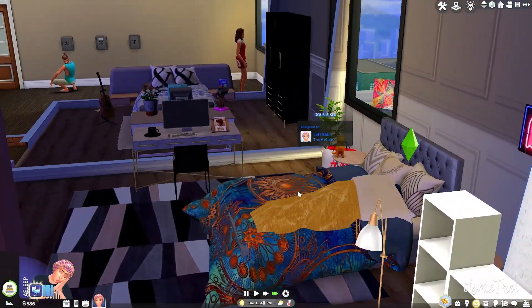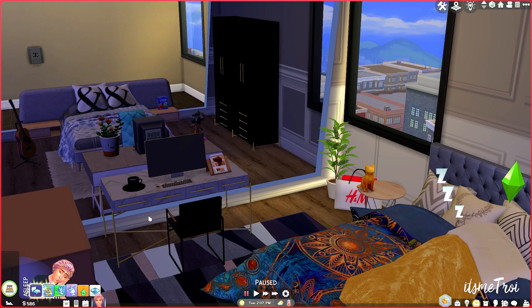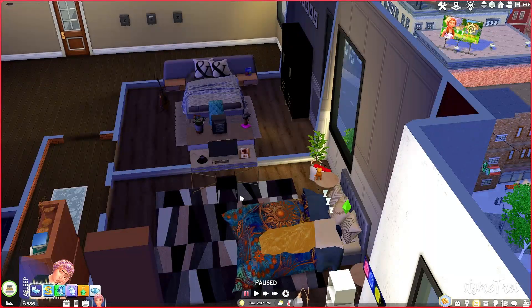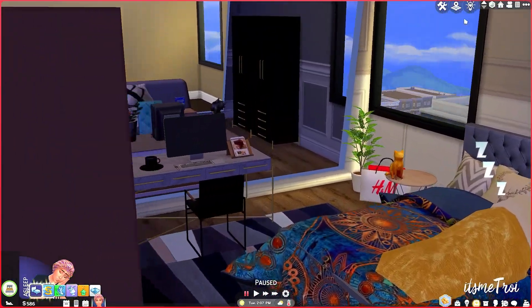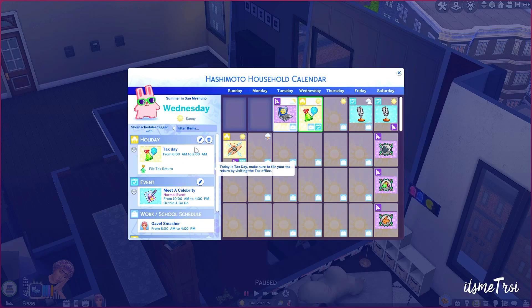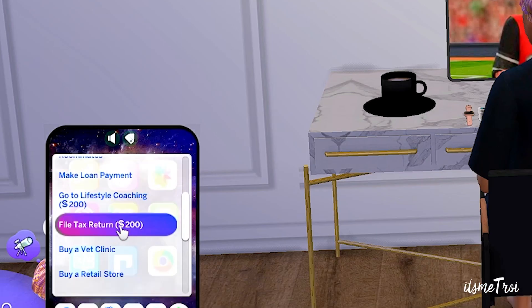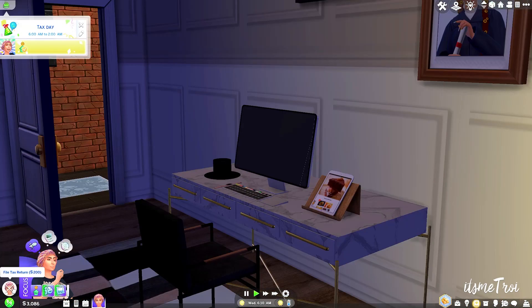The next mod I want to show you is from Kiara Sims 4 Mods — it's their Tax Return mod. I already have the buff that says 'Tax Day — tomorrow is tax day.' This mod allows your sims to actually file their taxes in-game, which is something we do in real life. Filing taxes is one of the things I hate about adulthood. Once you get it, you can see the tax day event from 6 AM to 2 AM. Go to the household tab and select 'File Tax Return — file your tax return before the SimRS come looking for you.'